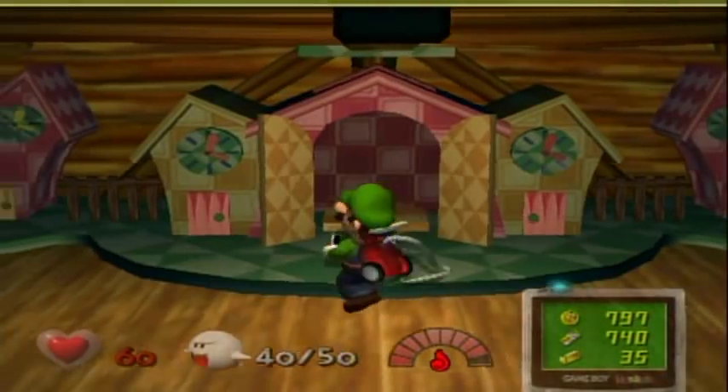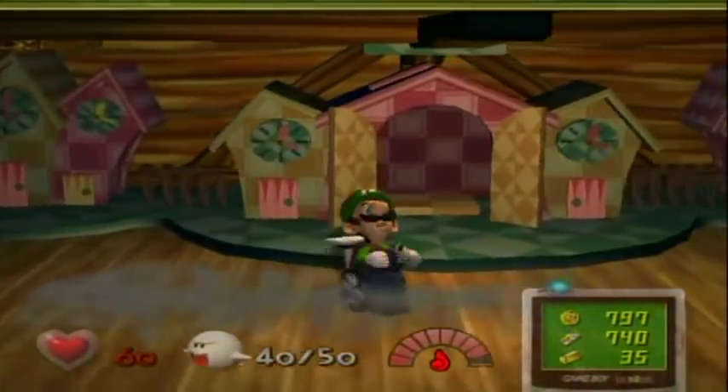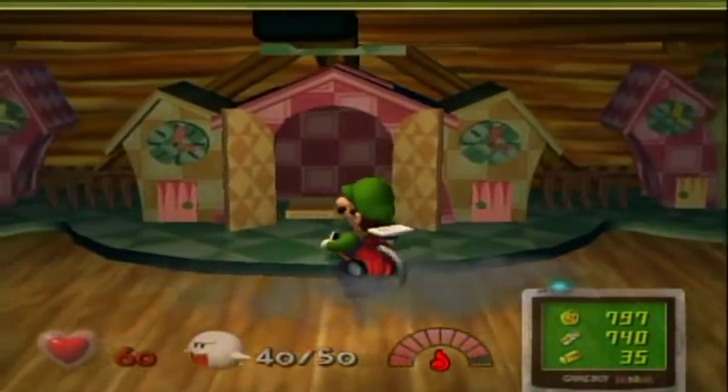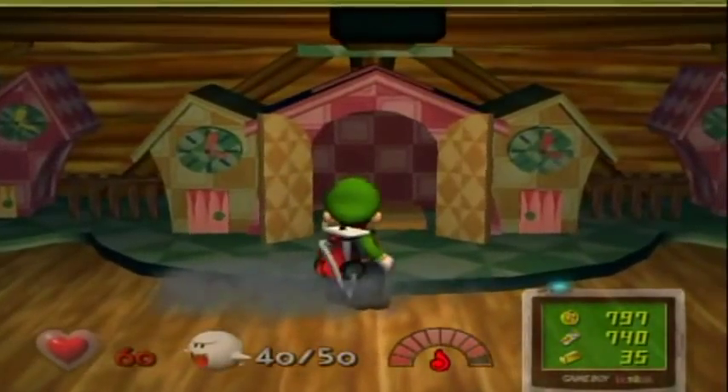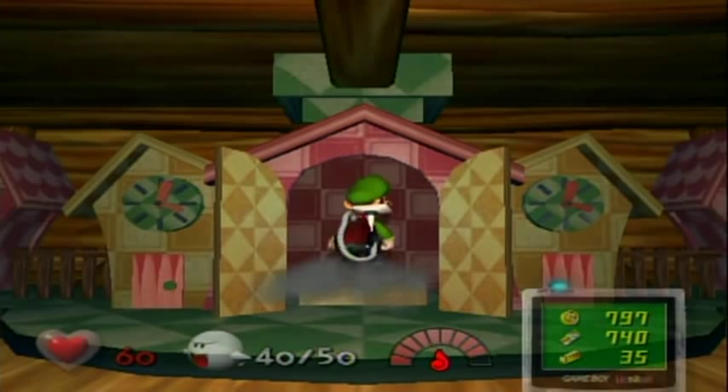Hello everyone and welcome back to the walkthrough. In the last part we cleared out a couple of rooms in the basement and the third floor. So now it's time to visit a new floor of this house, which is actually only one room — well, it's just called the roof.